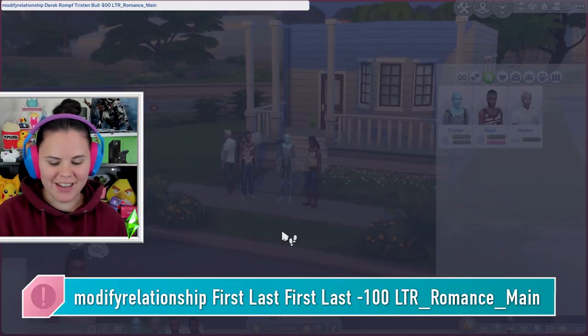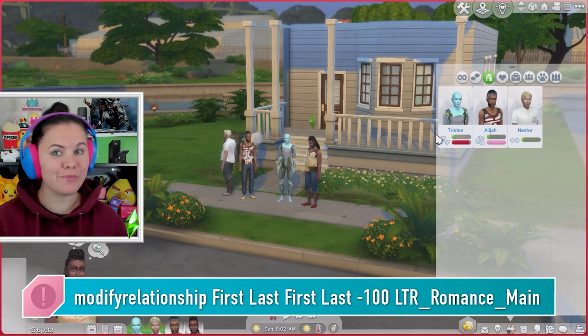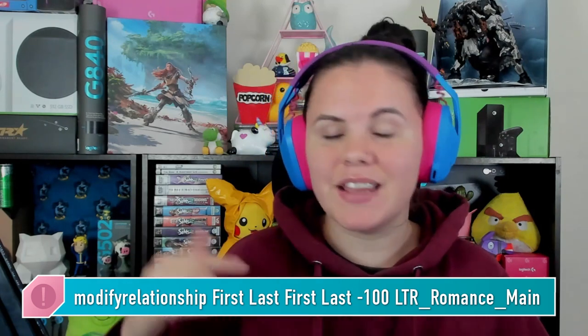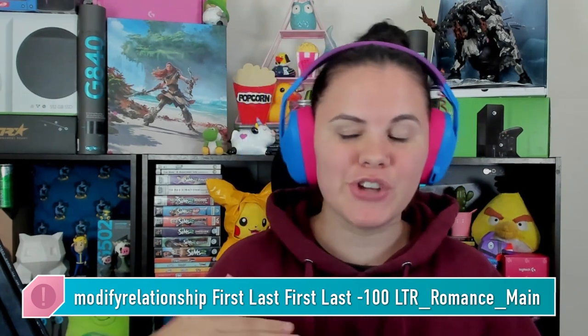To make a negative relationship — like a breakup or divorce situation — I found you first need to add a plus 10 to a positive relationship value, purely because the secondary romance bar doesn't appear unless you've actually flirted or similar. So first give a plus 10 or plus 5, just so that pink relationship bar starts filling up. Then to make Derek and Tristan loathe each other romantically, type: modify_relationship, first name, last name, first name, last name, negative 110 or negative 200 — whatever it takes to factor out that plus 10 — followed by LTR_romance_main. Hit Enter. Congratulations, you now have Sims that hate each other.